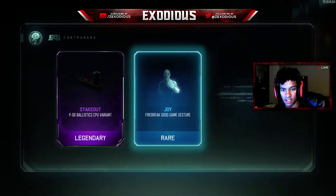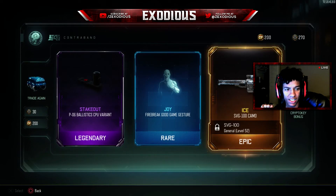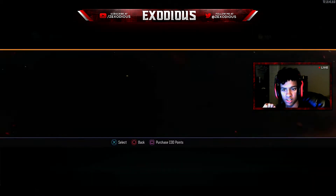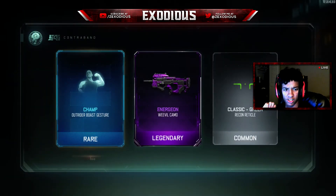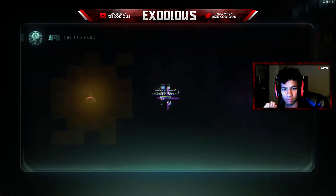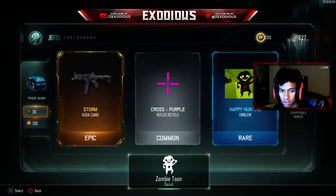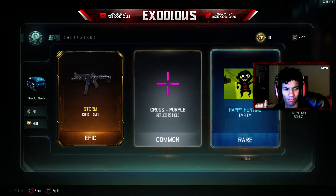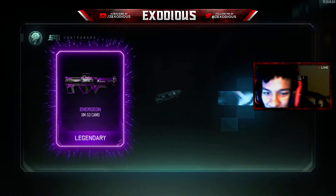Let's see what else we're gonna get. That camo is kind of sweet — I would like that very much. Firebreak good game gesture. Hopefully we get some sweet gestures out of this. The Champ, Outrider Boss gesture, Weevil camo — this camo is kind of sweet. I like that shade of purple. Happy Hunting — that looks kind of sweet too, I won't lie.